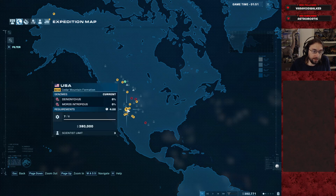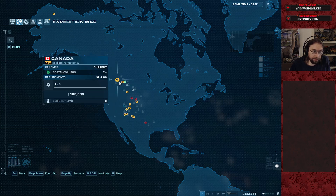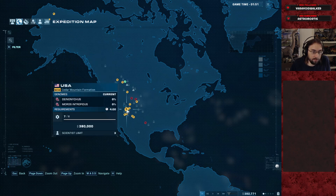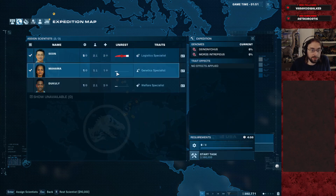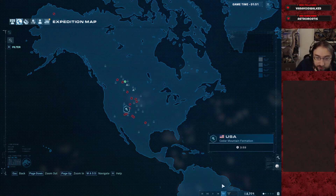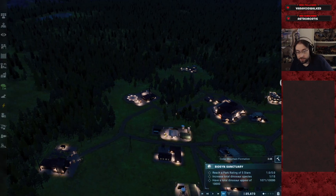I'm going to try Deinonychus Moros — that's a pretty hefty dig site, and it's the only place Moros comes from. Let's do that. Running Deinonychus Moros. We're just going to use the guy here because we're not keeping the save. We'll reload and see what we get there. That'll take four minutes to do this experiment though.